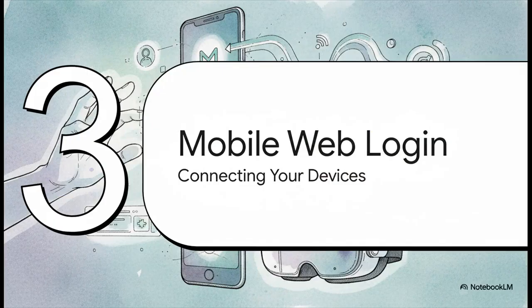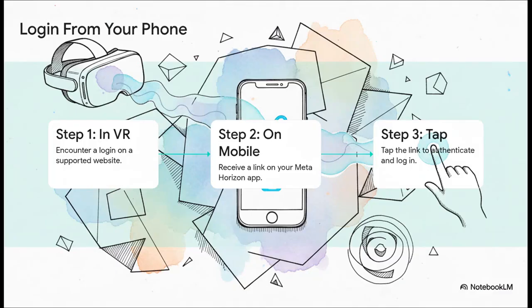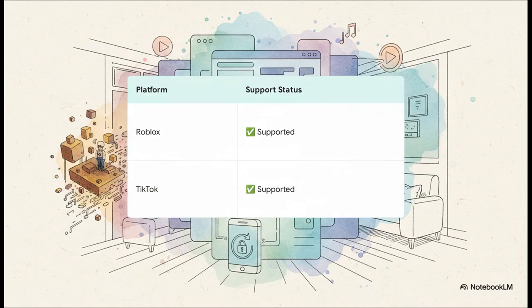Next up, let's talk about bridging the gap between your headset and your phone. One of the most tedious things in VR is trying to type in passwords — well, version 83 introduces a new experimental feature that aims to solve exactly that. The process is wonderfully simple: say you hit a login screen on a website inside your Quest. Instead of typing, you'll just get a notification on your phone. You tap it, authenticate like you normally would, and boom — you're logged in back in VR. No more fumbling around with virtual keyboards. For now, it's supported on platforms like Roblox and TikTok, with huge potential to become a web standard.